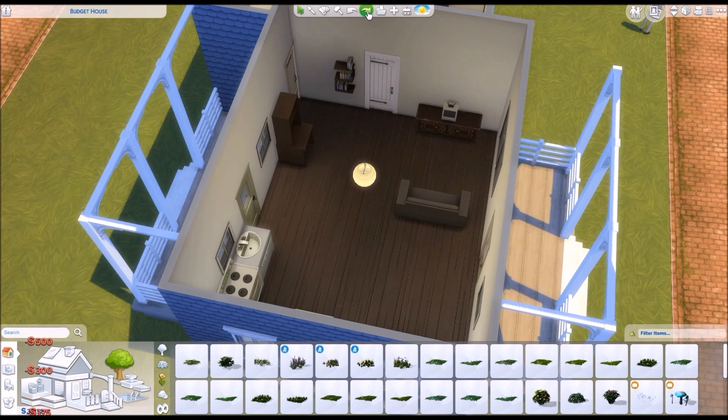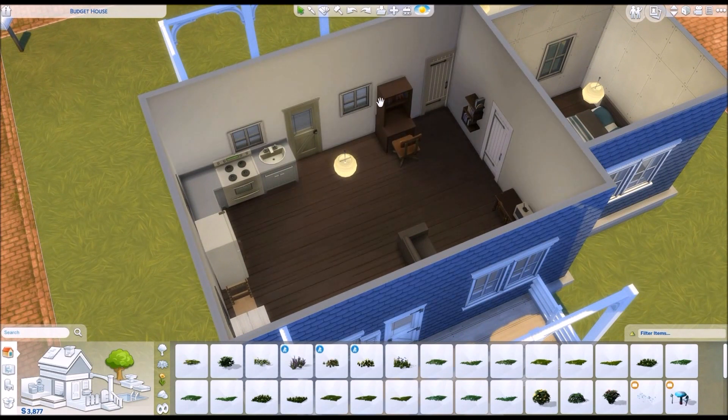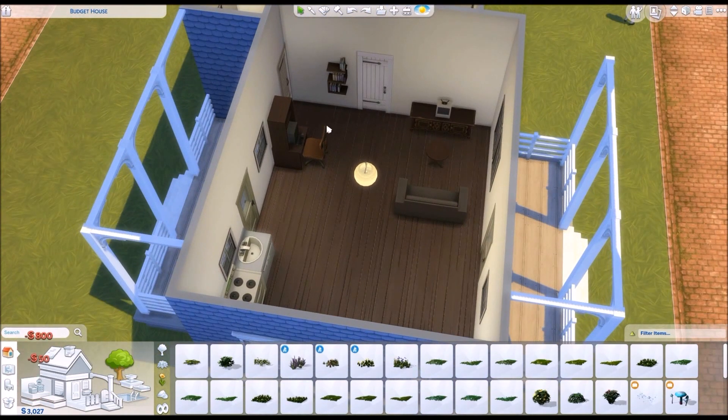Of course I went for a very cheap television. I did use this desk again because I just really like it — it looks really cute and it takes one tile, so it doesn't take up a whole lot of room. I got her a very cheap computer.